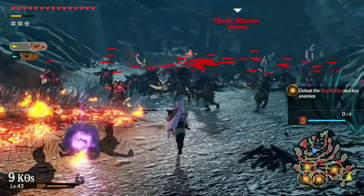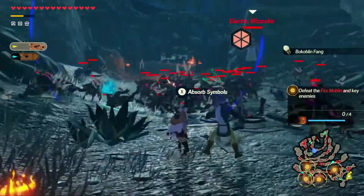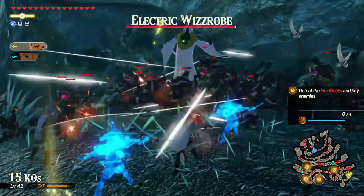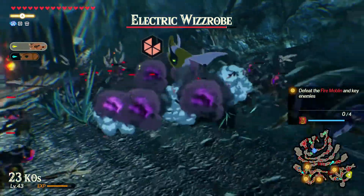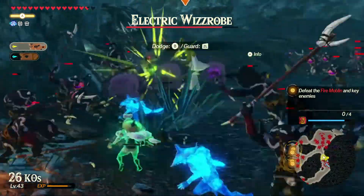We're going on Zelda's symbol and following up as much as we like. There's a lot of enemies on the battlefield. We can hit that electric wizzrobe — we still need to get more of that electric rod. Let's make sure we get the dodge and keep going.